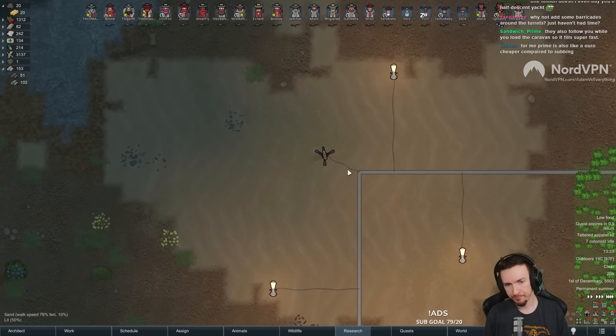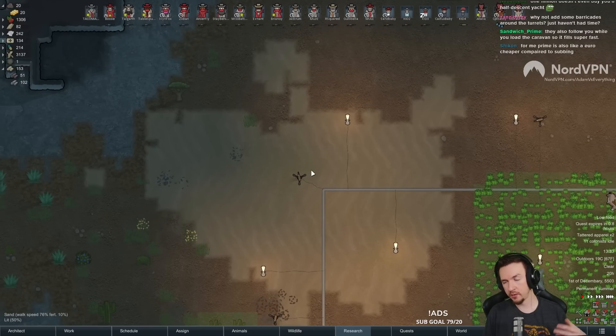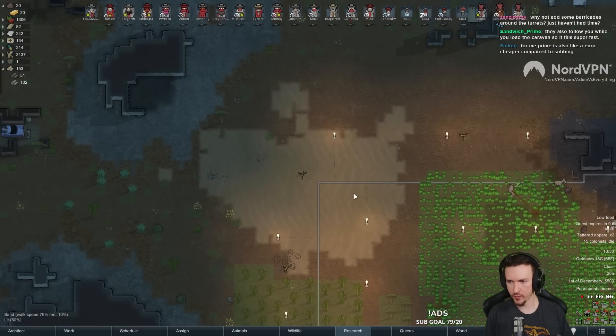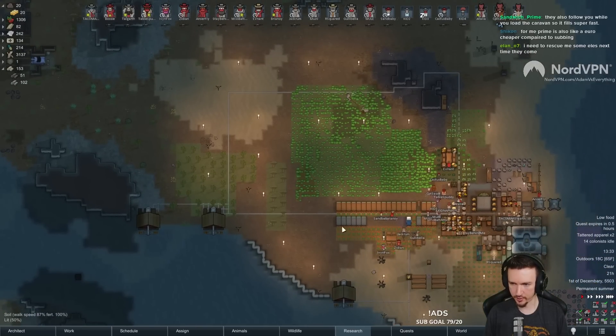Why not add the barricades around that? I talked about that earlier. They're basically here to pull aggro, right? As meat shields. Metal meat shields. But if I do put barricades around them, they will absorb a little bit more fire. They'll absorb missed shots better. But the downside is once the enemy destroys them, they then have cover on us. So it's a trade-off.